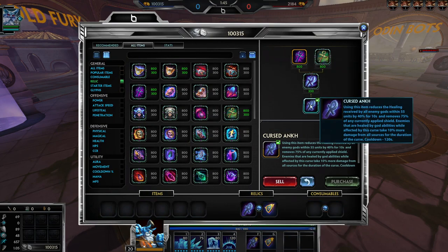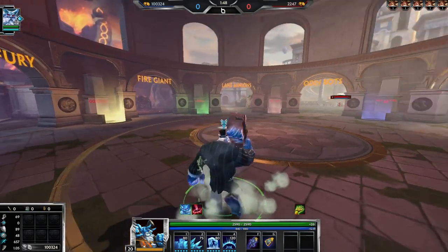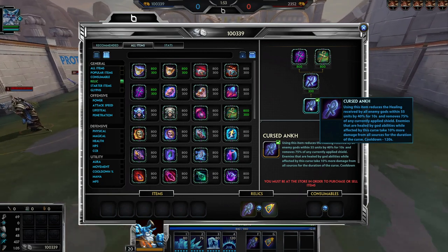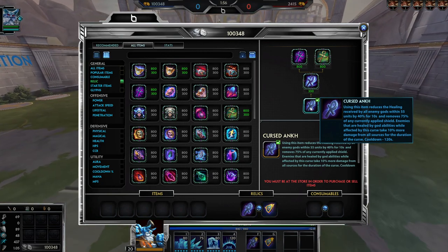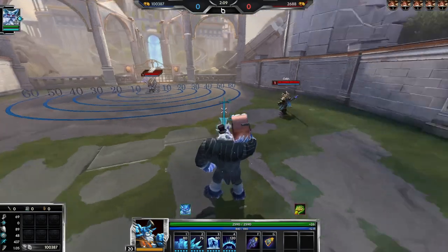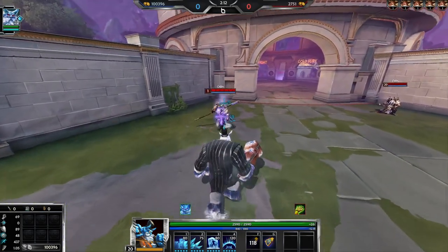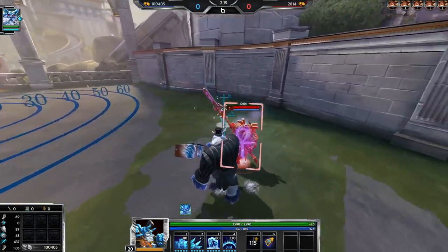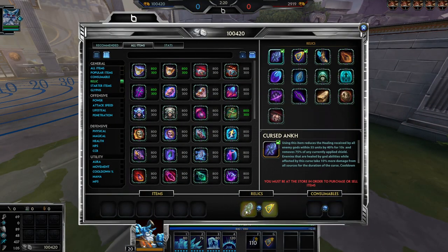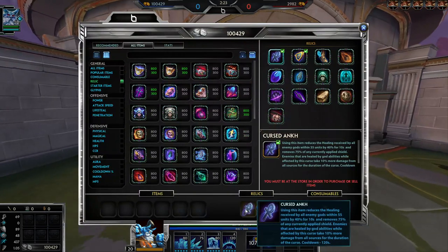Let's start with Cursed Ankh. Tier 1 Cursed Ankh lowers enemy healing by 40% and removes 75% of all current shields. It also now makes enemies take 10% more damage from all sources for the duration of the curse, but only if they are healed. So if you pop Cursed Ankh and they heal, they'll take 40% less healing, shields are reduced by 75%, and they take 10% additional damage if healed.